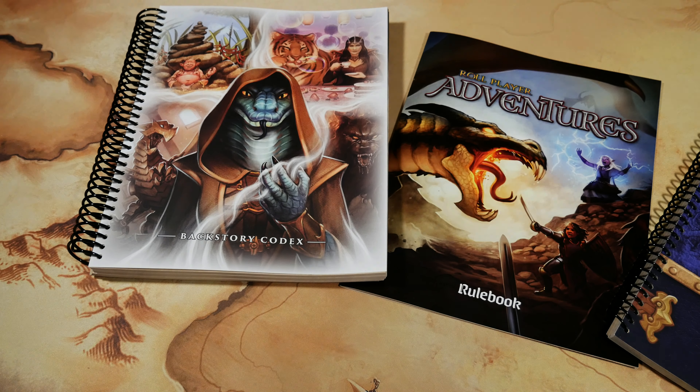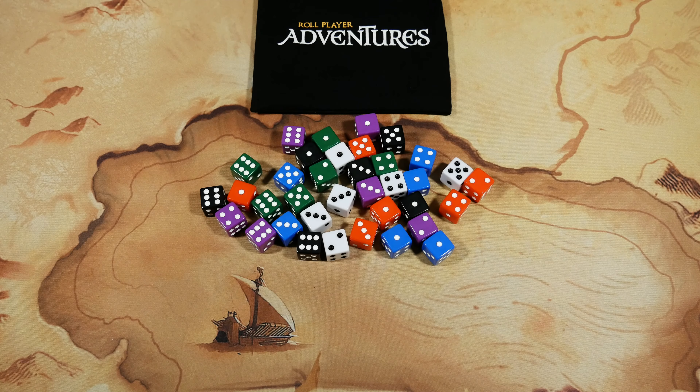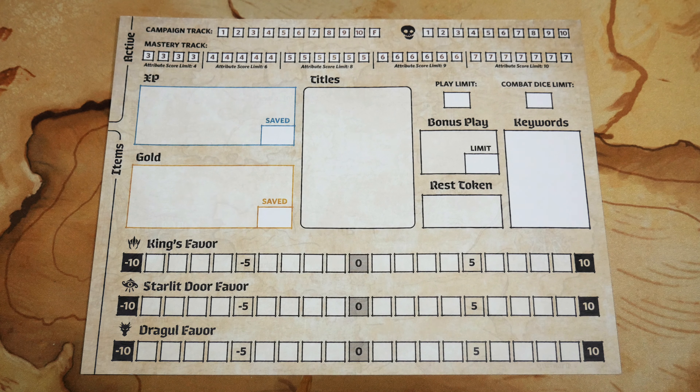The very first step of setup is very easy: find the 36 attribute dice and place them in the black drawstring bag. Leave the familiar dice — you'll notice they look very different — in the game box. These are the only dice that should be in this bag.